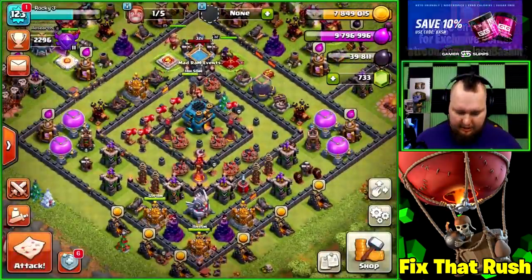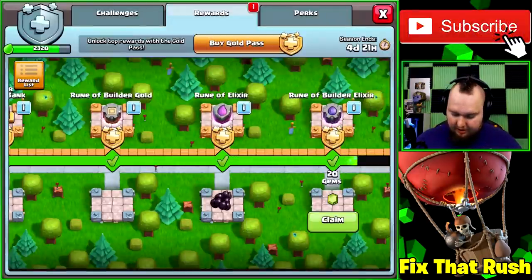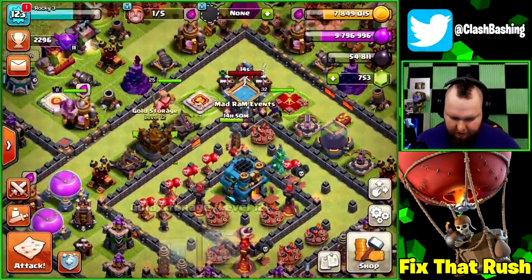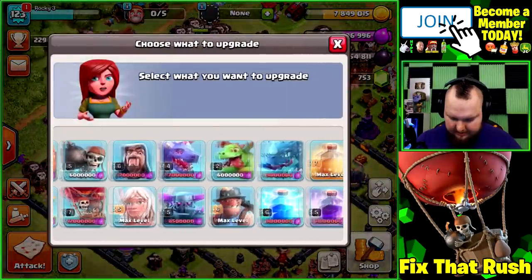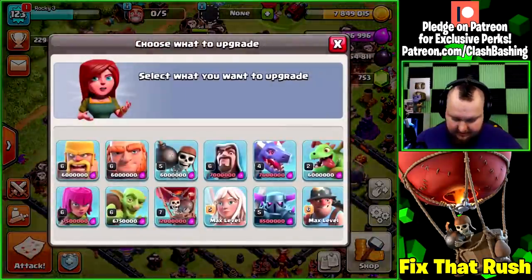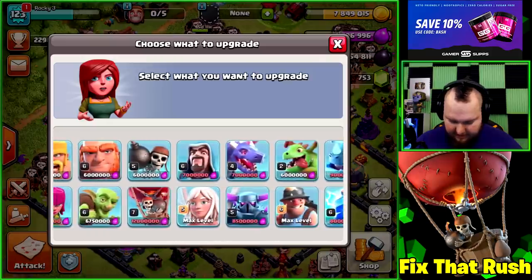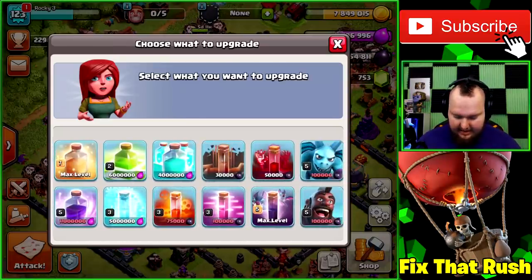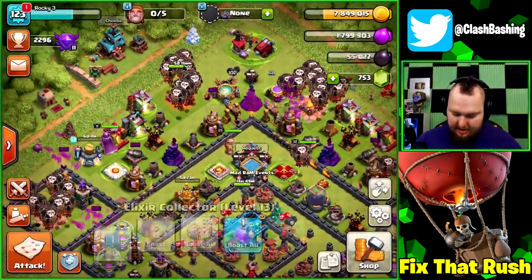We end up with 700,000 gold, 700,000 elixir, 6,663 dark elixir, and that finishes off some challenges — the balloon challenge, the haste challenge, and 10 multiplayer attacks done, giving us dark elixir and gems. It turned into a pretty decent little farm session. I'm going to drop down the storage upgrade but actually we'll save that gold since builders are opening up soon. For the lab, I'm torn between rage spell and others — we have so much to upgrade. We'll go with a freeze spell upgrade for six and a half days just to get something in the lab.